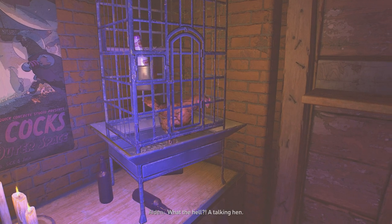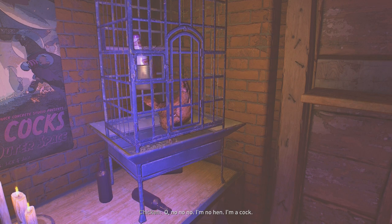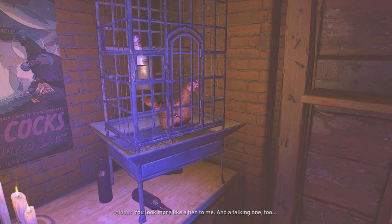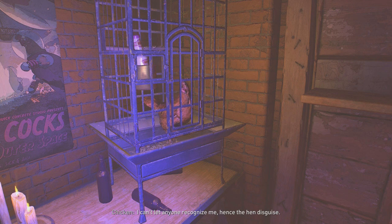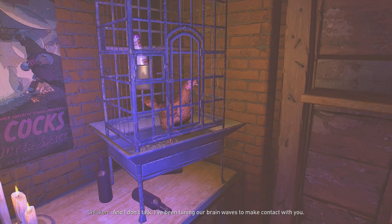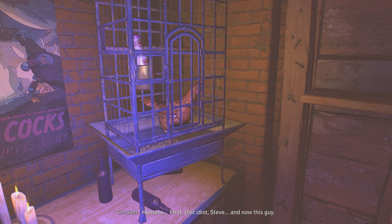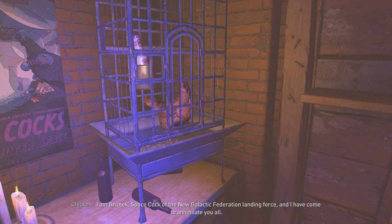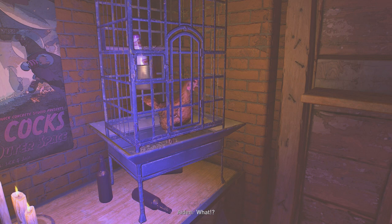Finally. 'What the hell? A talking hen?' 'I'm no hen. I'm a cock. Space cock.' 'You look more like a hen to me. And a talking one, too.' 'It's a disguise — it's obvious, you fool. I can't let anyone recognize me, hence the hen disguise. And I don't talk. I've been tuning our brainwaves to make contact with you humans. First that idiot Steve, and now this guy. I am Bruneck, space cock of the new Galactic Federation landing force, and I have come to annihilate you all.' He's speechless — I don't blame Aiden.